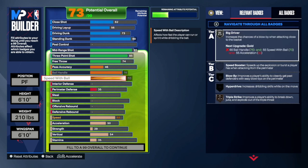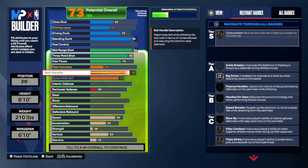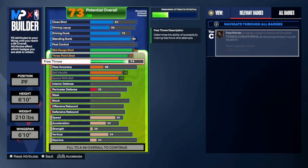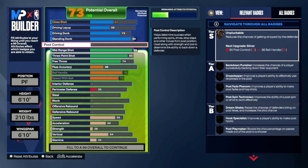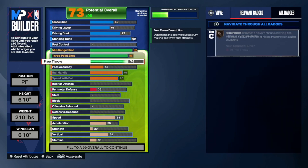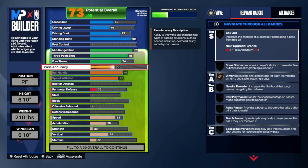Put our ball handle to 76 and then your speed with ball is 70, so you can kind of dribble with this build. You'll have some glitches here and there — I haven't really put any VC on it yet — but this build is definitely still nasty. You could do it all: 90 dunk, 92 mid, 85 three — you can do damn near anything.